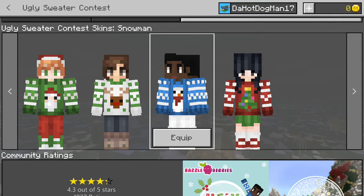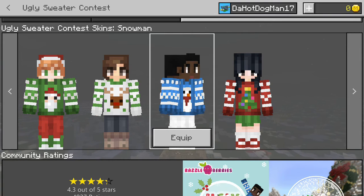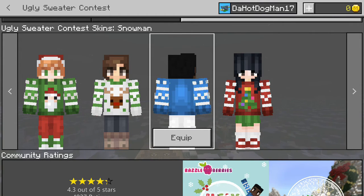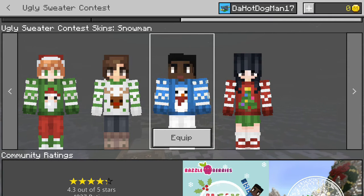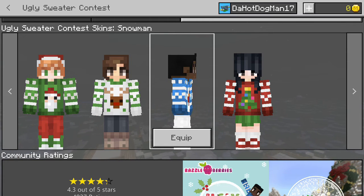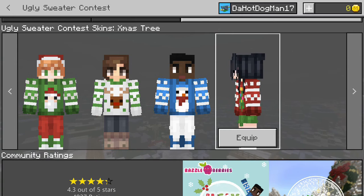And then the snowman — I like this sweater the most. I wish they gave you the option to take any of these sweaters and put it on your own skin, because that'd be pretty cool. This guy has a pretty simple design. I like how they added ears. The sweater — I love the snowman on it. The shading's nice. This is my favorite sweater, and he seems to have white dress pants and sneakers.